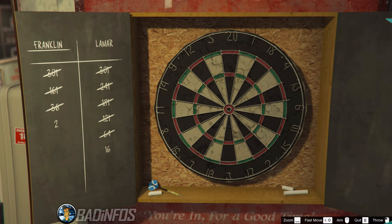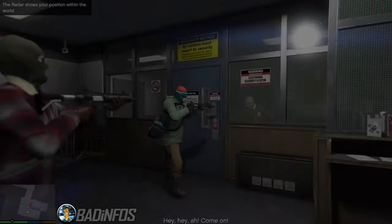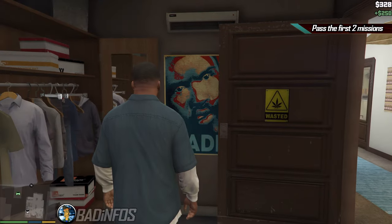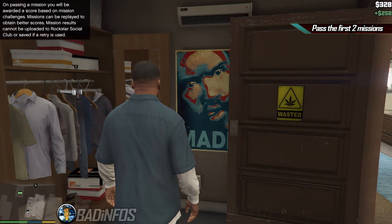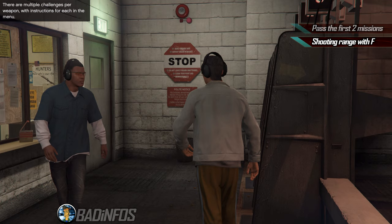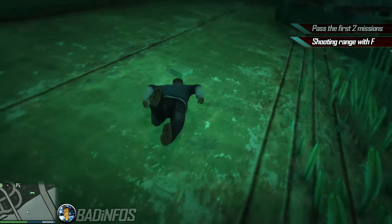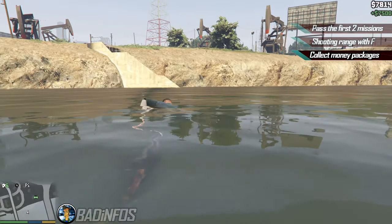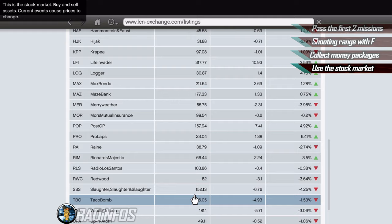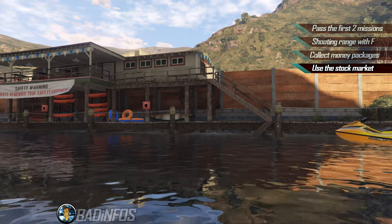That completes the 100% checklist for GTA 5. Now I'll show you the best order of completion with no spoilers. When you start GTA 5 you're presented with the prologue right off the bat. Complete the prologue and the mission Franklin and Lamar immediately afterwards in order to unlock the ability to save the game. At this point you only have access to Franklin, so the first thing you want to do is complete the Ammu-Nation shooting range, which grants you discounts at the gun store.